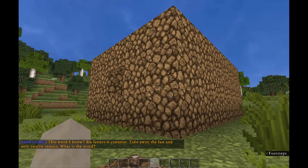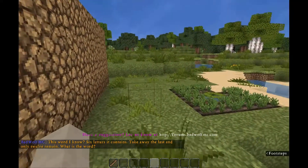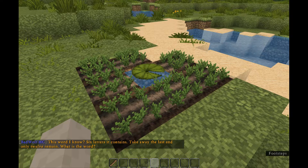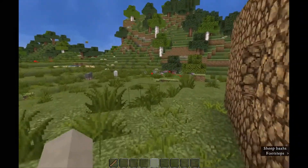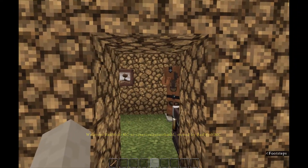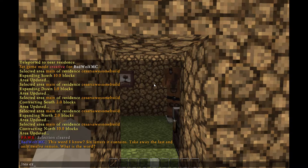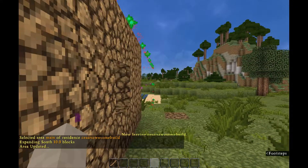After your residence has been created, if you realize that you forgot to protect your fancy vegetable garden, you're going to need to expand the existing residence to cover it. Stand inside your existing residence, look in the direction that you want to expand, and type /res expand and the number of blocks — this time we'll do 10.